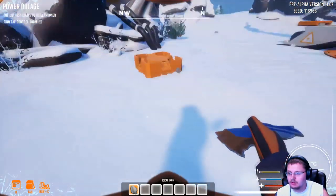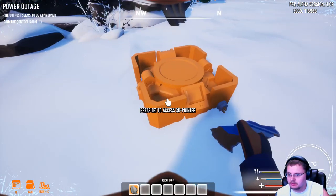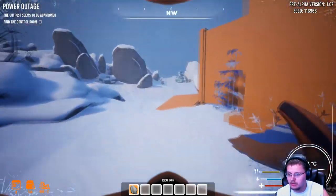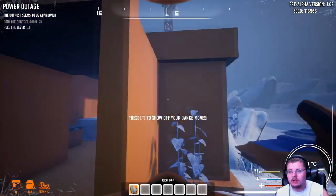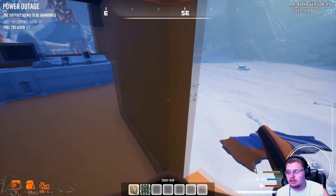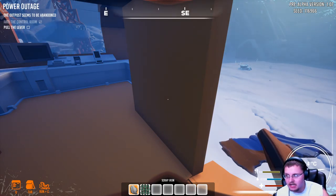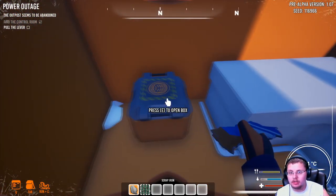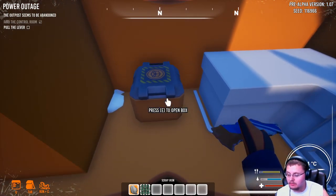That looks to be a control room. Press E to access the 3D printer — must be connected to a tower to work. The textures are not done; this is not even close to what the game's going to look like. But I am always for supporting new developers, so I wanted to make a video on this game.